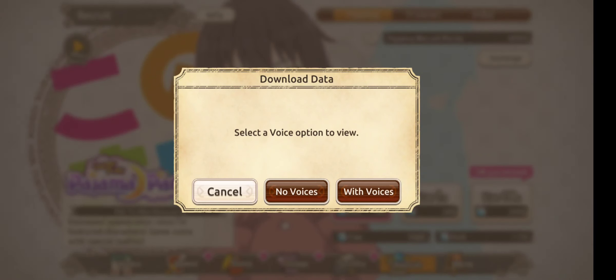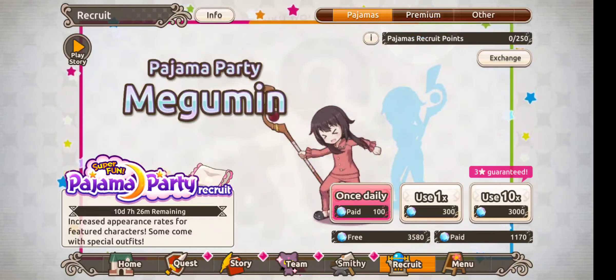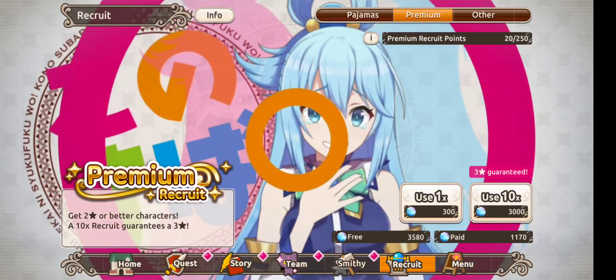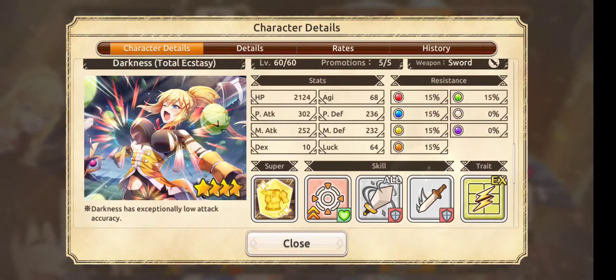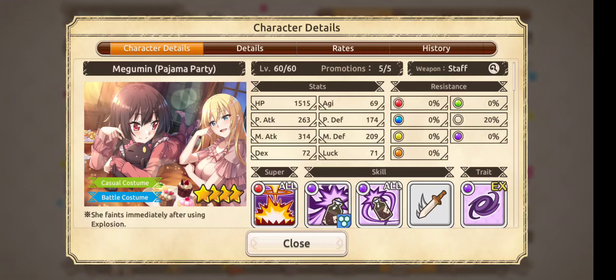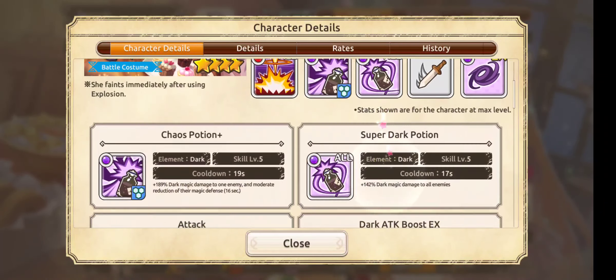Now let's do this tasty pull — yesterday we didn't get anything great. Wait, where's Aqua? Oh she's showing up here. It looks like there's a new banner — oh it's Megumin! Okay, not bad, not bad. Let's have a look at her skills.